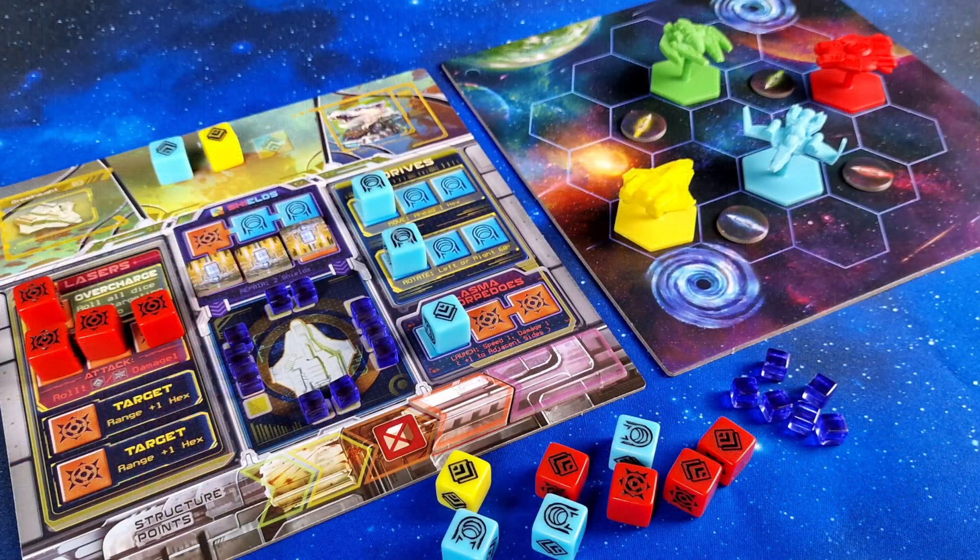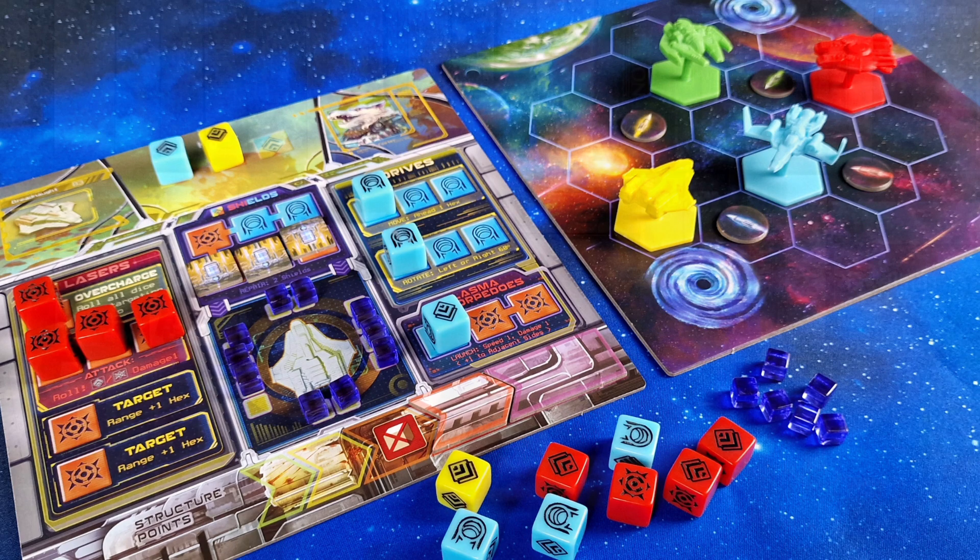Component-wise there isn't too much, but that does mean a quick setup. Each pilot gets a shipboard and miniature of matching color, a few tokens for the hull and weapons, and some dice - that's pretty much it. The artwork is bold and thematic, and I really like the aspect of your character being a veteran pilot represented by a cute fluffy animal. Not really - these are hardened creatures with nerves of steel.